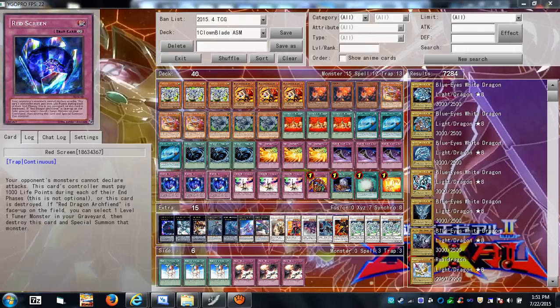Red Screen is a defensive continuous trap — your opponent's monsters cannot attack, and you lose 1000 life points during your end phase (that's not optional). If you have exactly 1000 life points when the effect triggers you will lose the duel, which is unfortunate per Konami's ruling, but if you have less than 1000 it self-destructs. You can always get rid of it with an MST or card effect, or go into Exciton Knight and blow it up along with other cards.